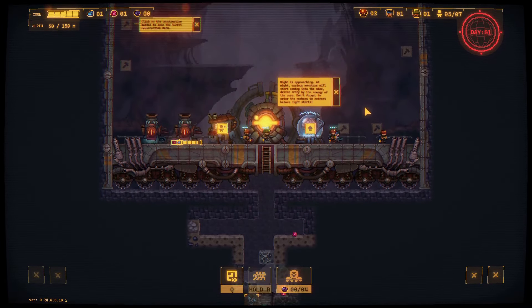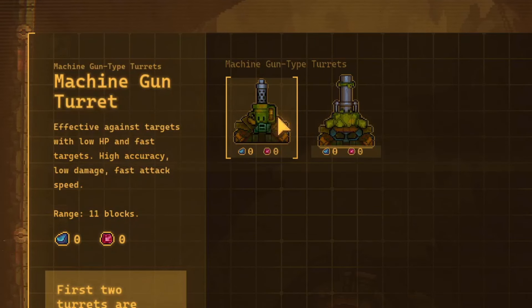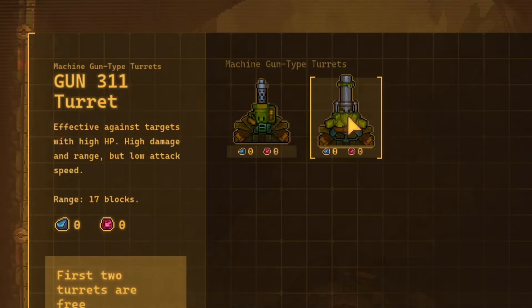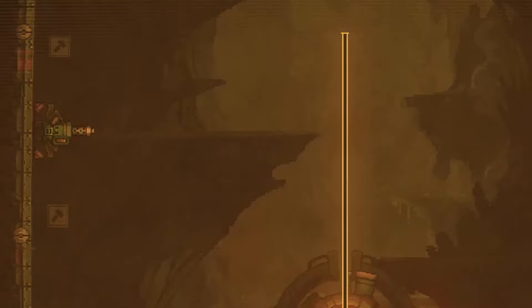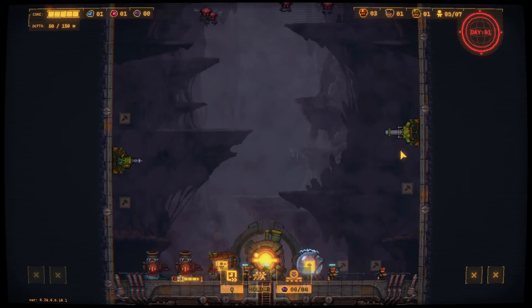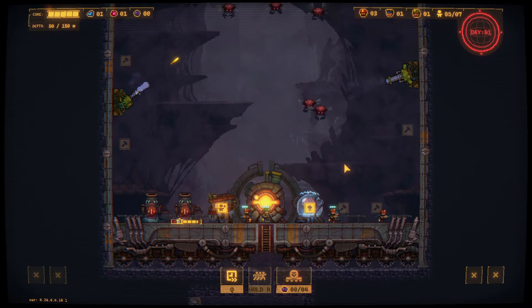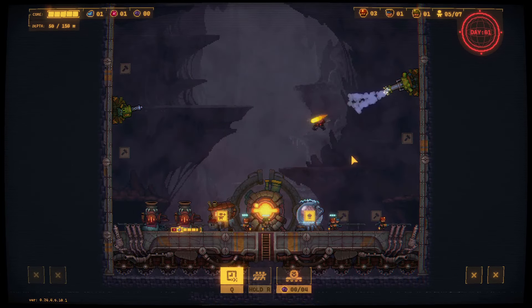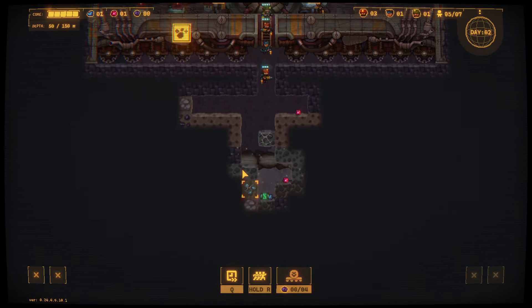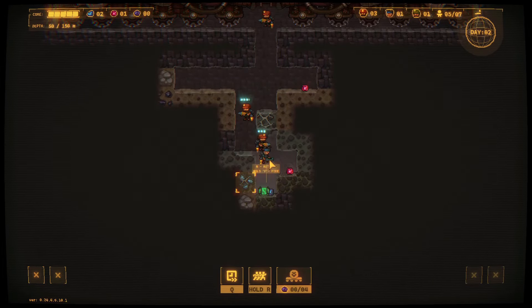Are we planning to open the turret construction menu? We got machine gun turrets and — what was that, artillery? The first two turrets are free, which is good. Love the machine gun turret there. We are taking some damage. There's the worm I was talking about earlier — if you're not careful, the worms will kill you during the night.